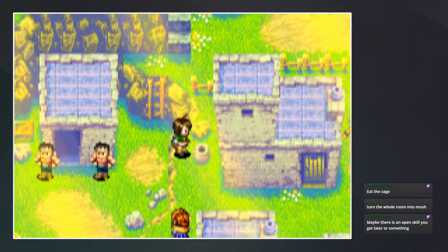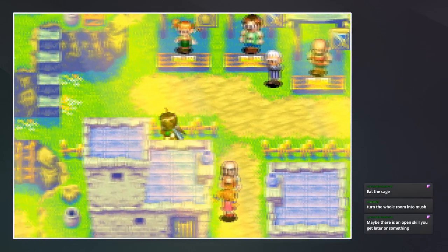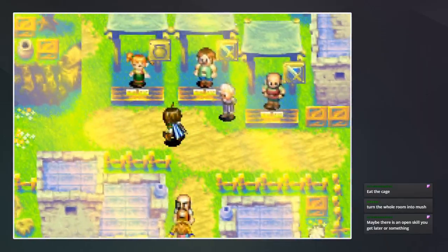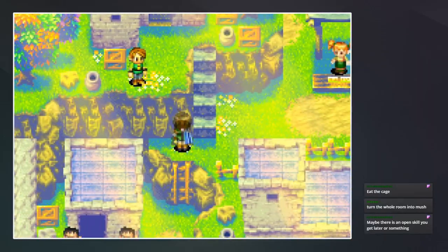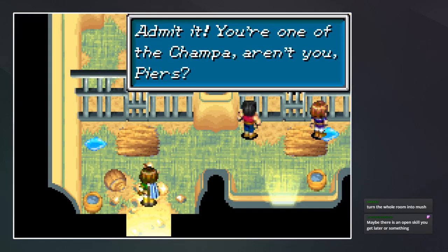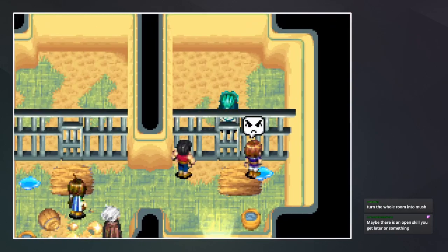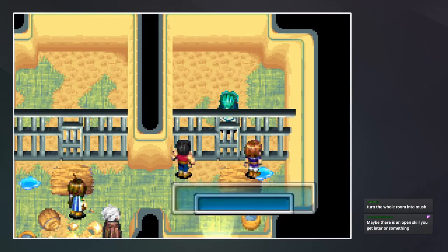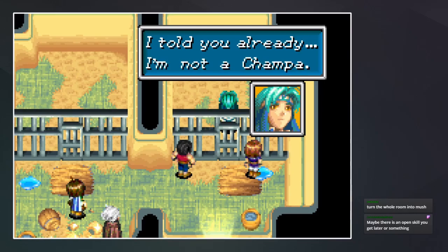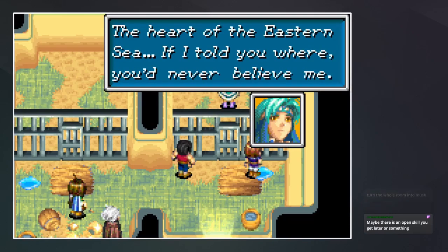All your boats got ruined — feels bad. We checked the jar there. Can't get behind there — and then I guess this is the prison. "Admit it, you're one of the Champa, aren't you? Pierce — speak or let your silence condemn you." "I told you already, I'm not a Champa." "Then where did you come from?" "The heart of the eastern sea — if I told you where, you'd never believe me."